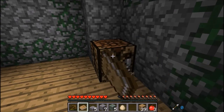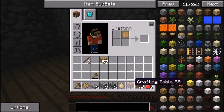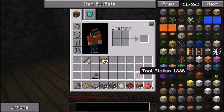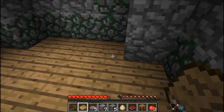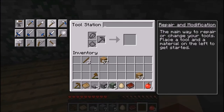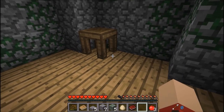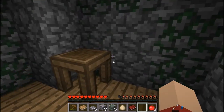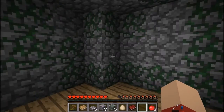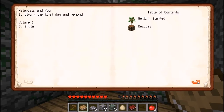Come here crafting table, we need you. We will always need you. Oh no, I did that wrong. That's a tool station — whatever, for making tools. How do you make them? Okay, that's not my main priority right now. I want the crafting station thing. I think you're supposed to craft it.